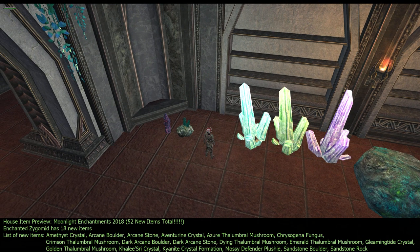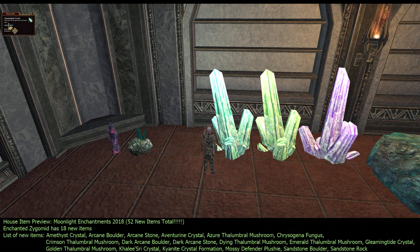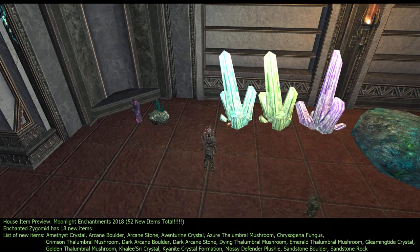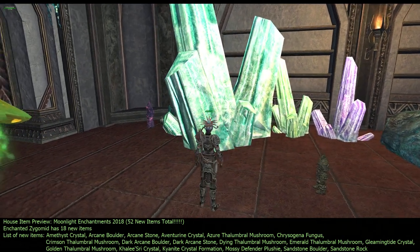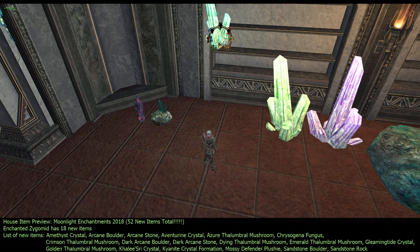Moving down — we've got three crystals. It looks like the darker green one is called Gleaming Tide Crystal. This lighter green one is Adventure Tureen Crystal. And this purple one is called Amethyst Crystal. You cannot walk through any of these. At minimum they're about my height, and at maximum they're almost touching the ceiling. The bottom is not solid, so you cannot flip these over at all.